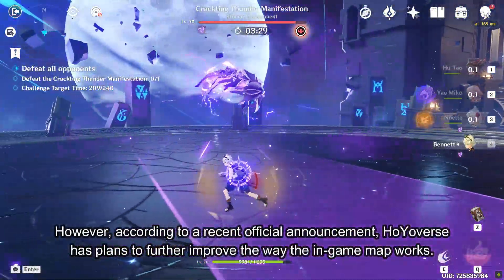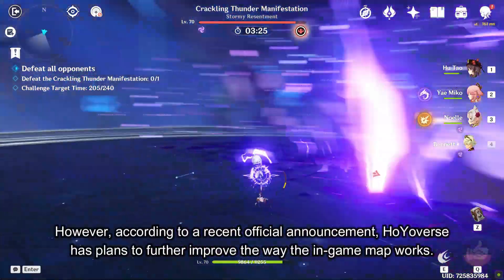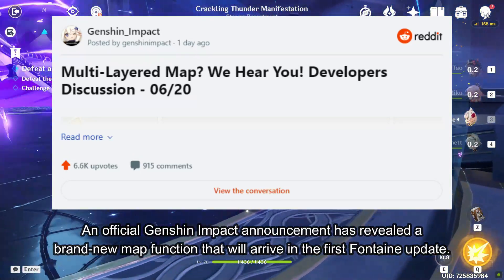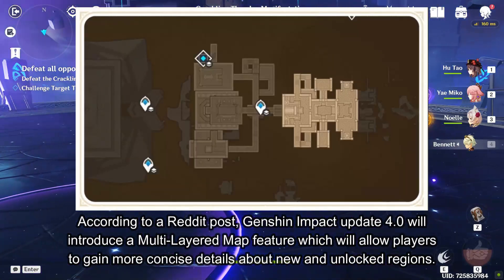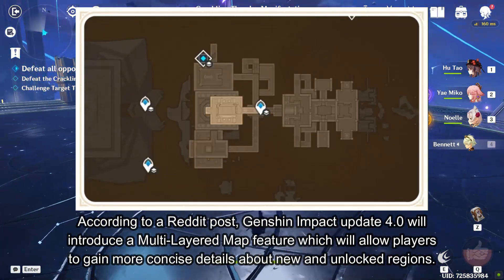However, according to a recent official announcement, Hoivers has plans to further improve the way the in-game map works. An official Genshin Impact announcement has revealed a brand new map function that will arrive in the first Fontaine update. According to a Reddit post, Genshin Impact Update 4.0 will introduce a multi-layered map feature, which will allow players to gain more concise details about new and unlocked regions.